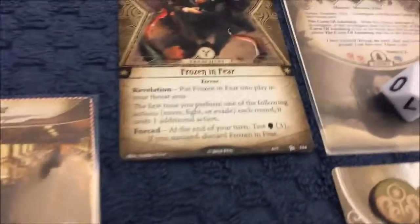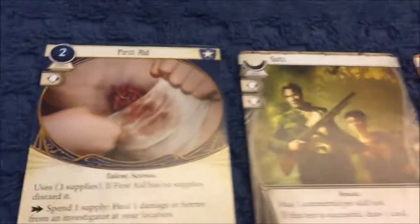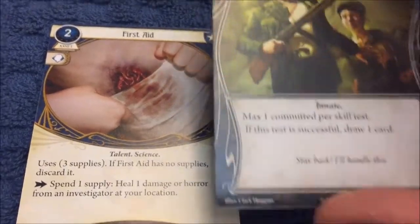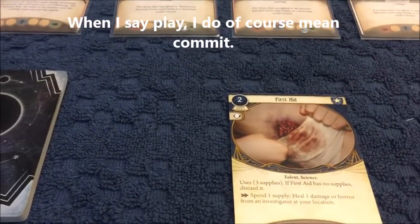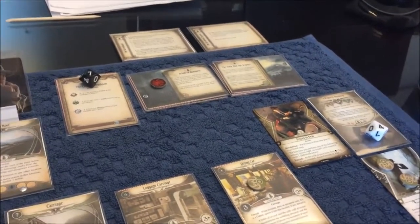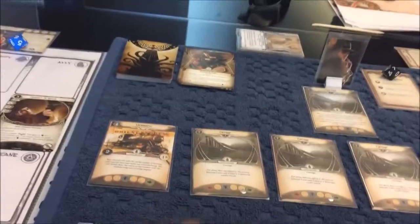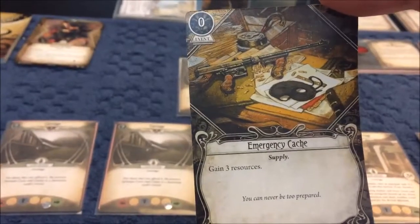At the end of our turn, I test willpower to close a seed and get rid of Frozen in Fear. I'm going to play Guts against that because my willpower is three — this gives me four, five. I'm also going to play the Old Book of Law to give me six. I drew a zero, so I pass — Frozen in Fear goes to the discard, and I get to draw another card because of Guts. We've got Emergency Cash again.